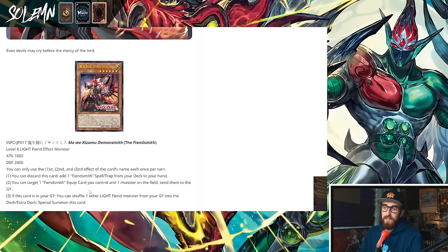Second effect: you can target one Fiendsmith equip card you control and one monster on the field, and send them to the graveyard. There's gonna be some equipping going on with link monsters, so this is basically removal. Going second, you start link climbing and then this can send your equipped links and start popping stuff, which is pretty cool — you're not really minusing to do removal.